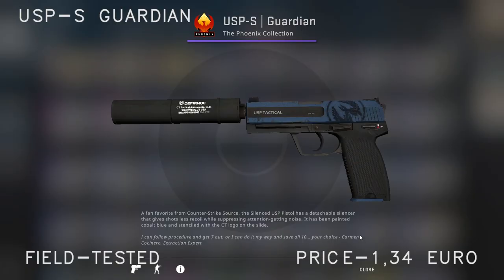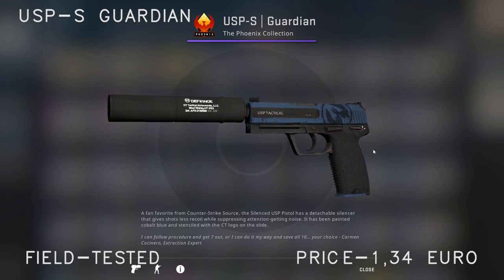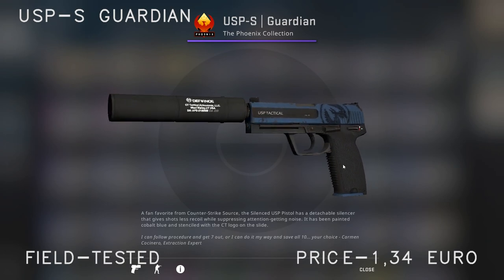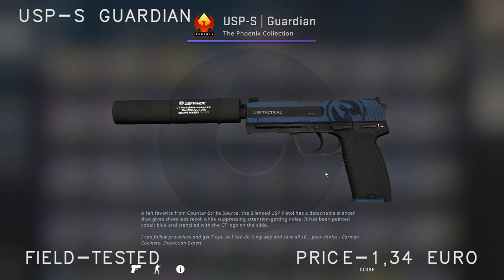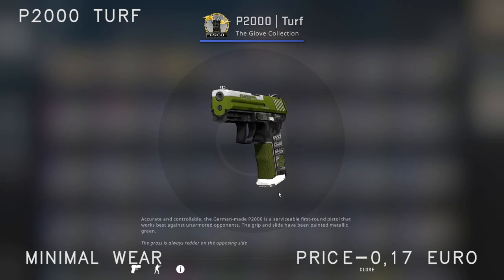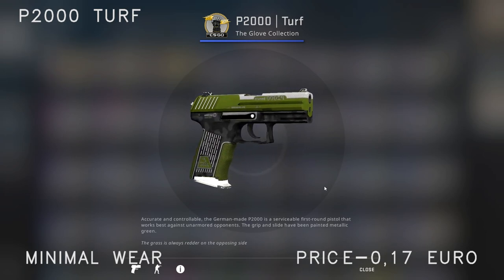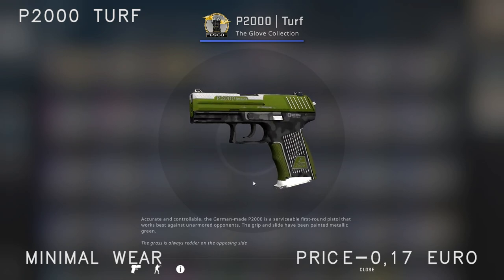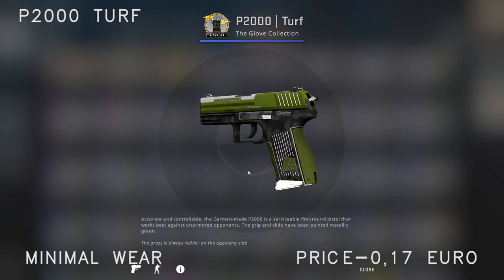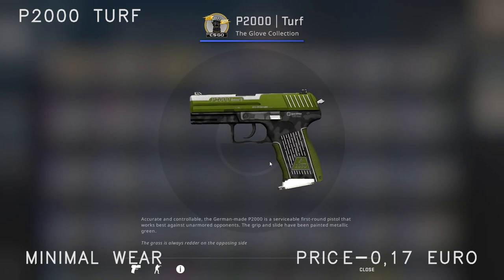Starting with the pistols — for the USP I've chosen the USP Guardian, the field tested one, which sells for around 1.30 euro. It's quite an expensive one for this loadout but I think it's worth it. For the substitute P2000 I've chosen the Turf — a bit cheaper, because not that many people play with the P2000 compared to the USP.